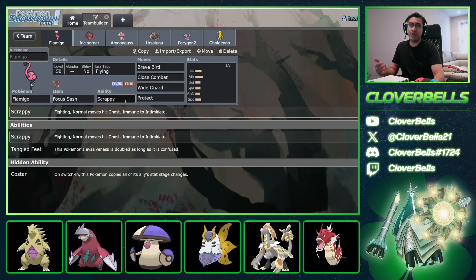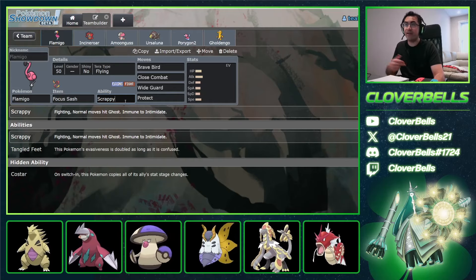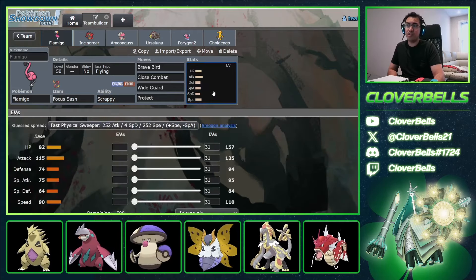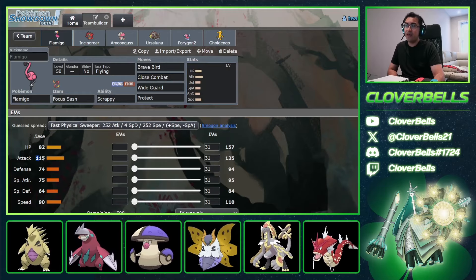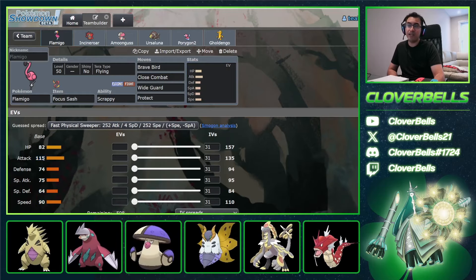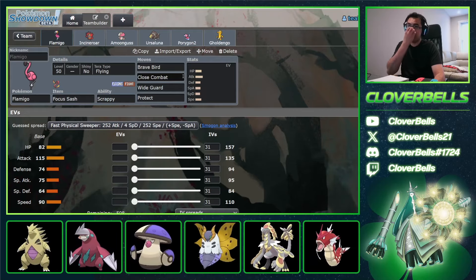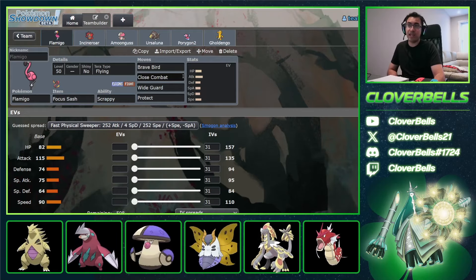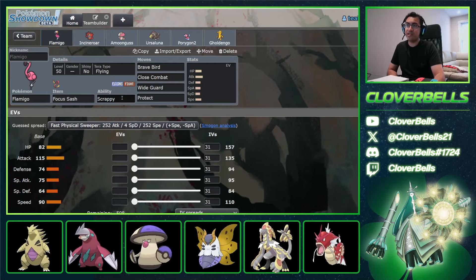Think about the popular Ghost-types right now: Hisuian Typhlosion, Dragapult, Gholdengo. You can pretty much one-shot them ideally. Brave Bird is going to do a lot of damage, same with Close Combat — base Attack 150, base Speed 115, and you can't get Intimidated. So you can hit all those Steel-types, like King Gambit and Arkeluden. Flamigo with Scrappy is actually looking pretty cool.